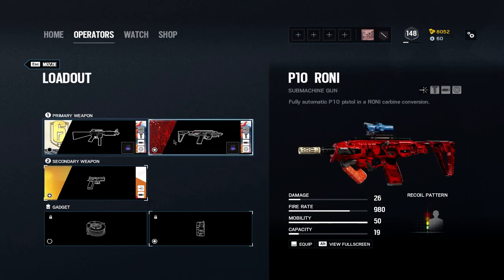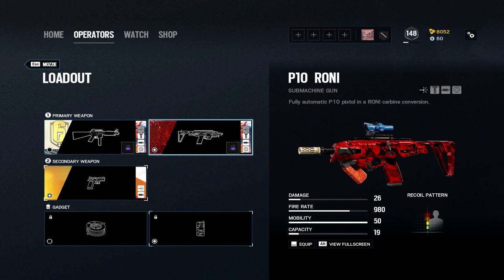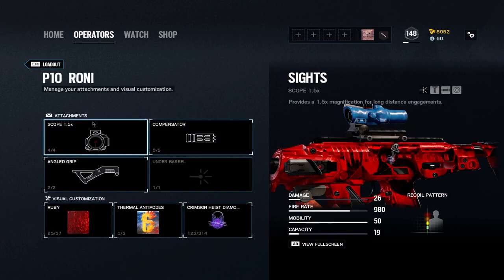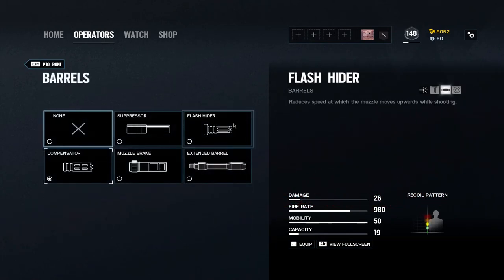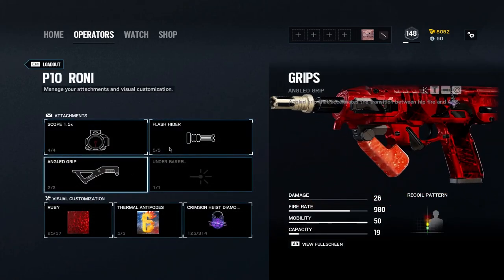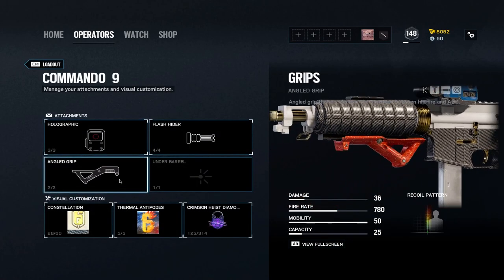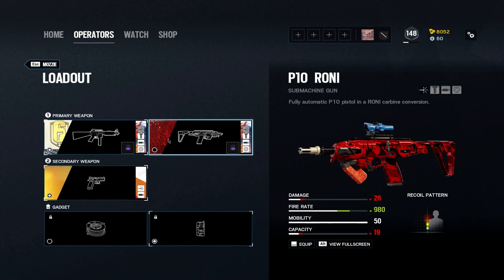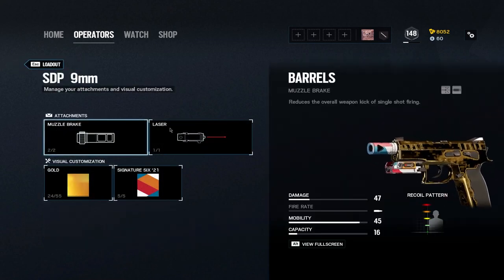For Mozzie's primaries, we have the Commando 9 and the P10 Rioni. I could not tell you which one is better than the other — they're both pretty strong weapons. The P10 Rioni is really strong with the 1.5, but the holographic on it is pretty nice too. I personally run the 1.5, flash, and angled on the P10 Rioni. I was trying out compensator for the attachments. For the Commando 9, I usually run hollow point, flash, and angled.